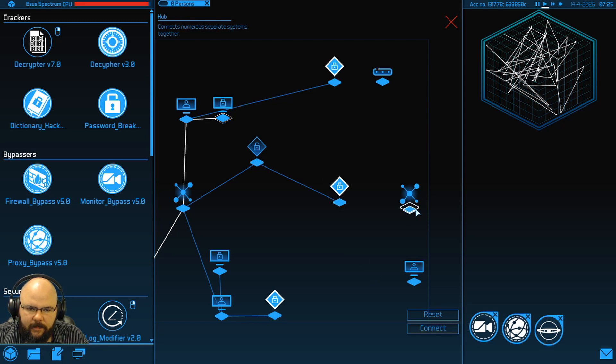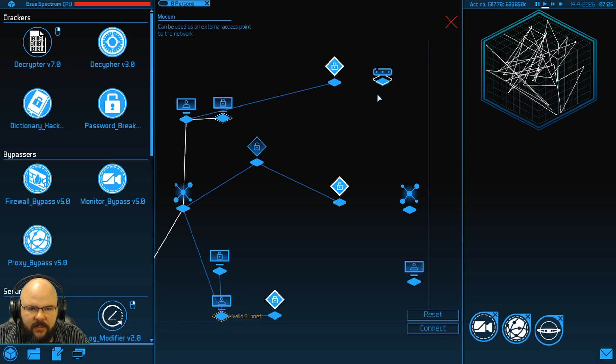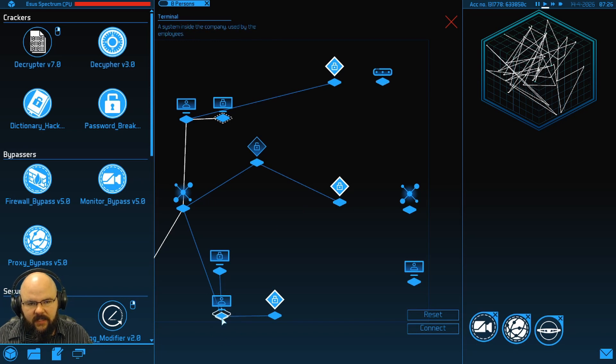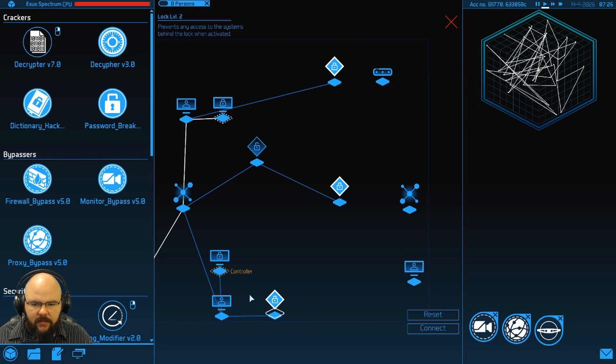Let's see if we can't find that controller. We know the controller's down here — let's go up here. Valid subnet. In order to connect through, if this node wants a valid subnet, we can spoof it to look like we are a part of the network. If we needed it, we'd have access through that, but we don't. There's the controller for this one.